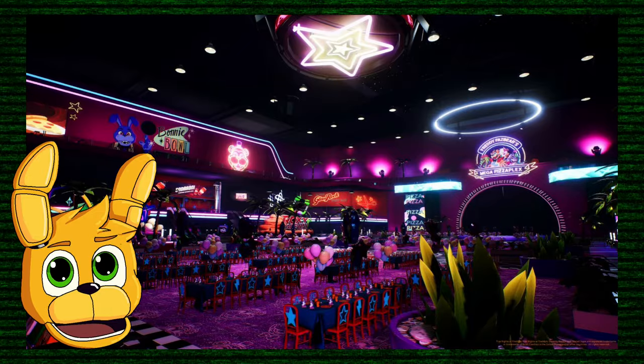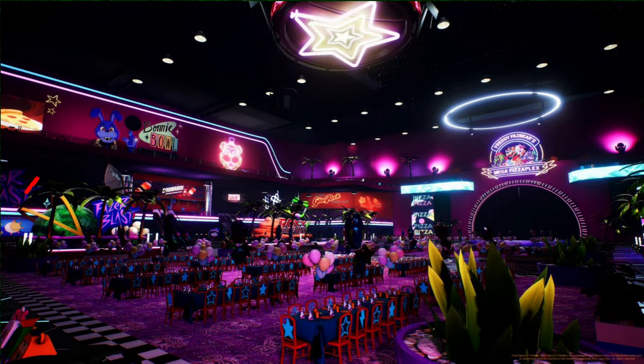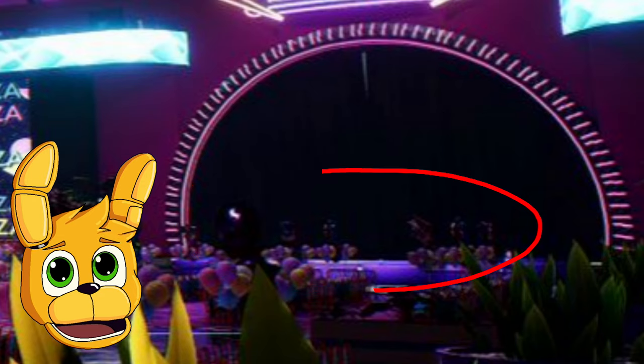Now let's look at this picture. It has signs of all the places we've seen: Playground, Monty's Gator Course, Phaser Blast, Roxie's Raceway, the Glamrock Beauty Salon, and Bonnie's Ball. We can also see a commercial for a soda from FNAF VR called Sodaroni — a pepperoni-flavored soda, which I think would taste pretty strange. Looking at the stage, I think I can see some plushies — I even see what might be a Bonnie plush — but it's hard to tell because of the graphics.